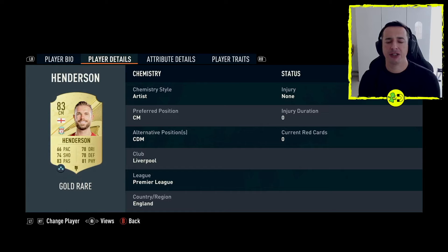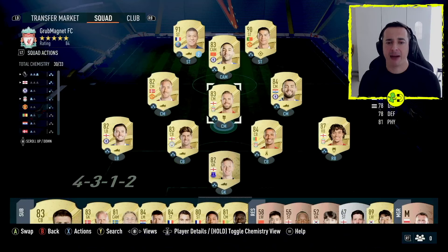Now you can't just move him straight to that position — you need to apply a positioning modifier, and these work slightly differently to how they did before. So if I head back and come out of here, what I then need to do is go to Actions. Down the bottom you should see the option — for me that's X on the Xbox, it may be square on the PlayStation, or a different button on PC.